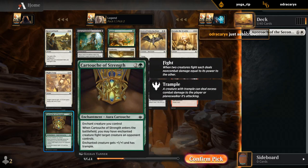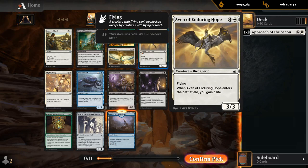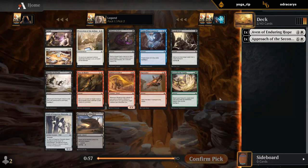The green Cartouche itself is also very powerful, but we're gonna try something a little different. The Aven of Enduring Hope is also okay — gains a bit of life, gives us a big flyer. Could take the Aven and then hope to wheel Renewed Faith, that way we stay in white and don't commit to a second color yet.